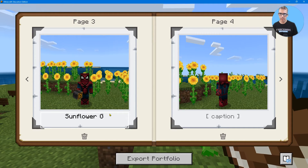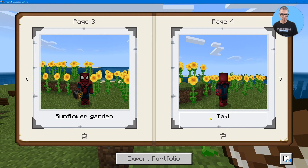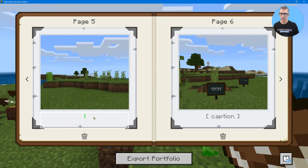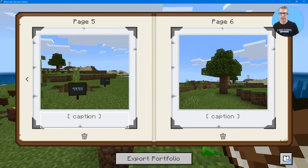Sunflower garden — 'taking in the senses.' Go through and continue on this. I don't want this one, let's get rid of this one too.